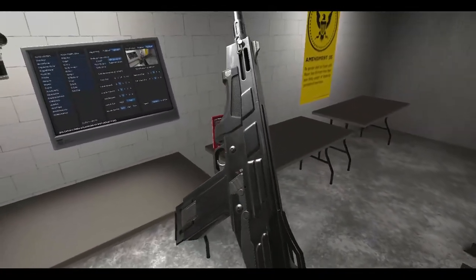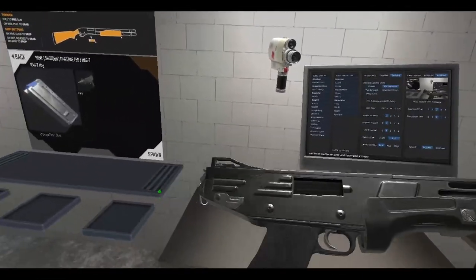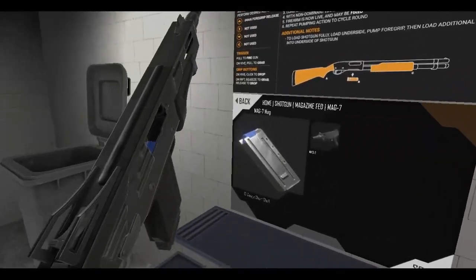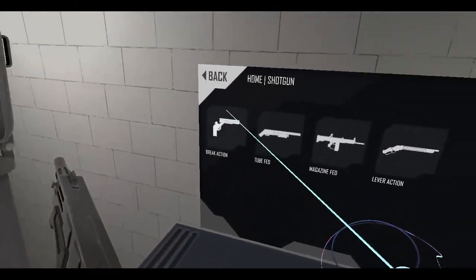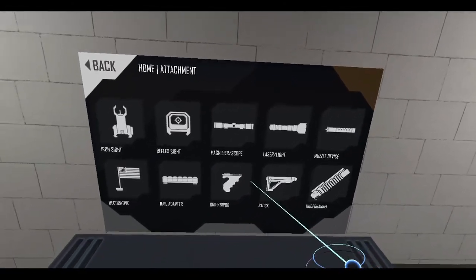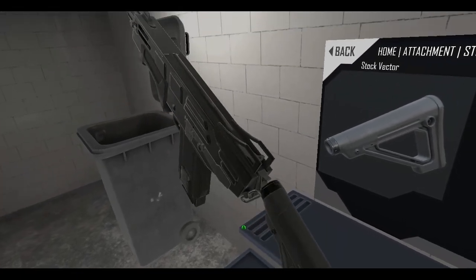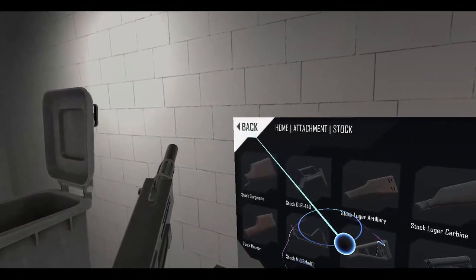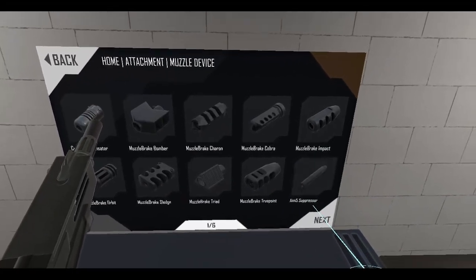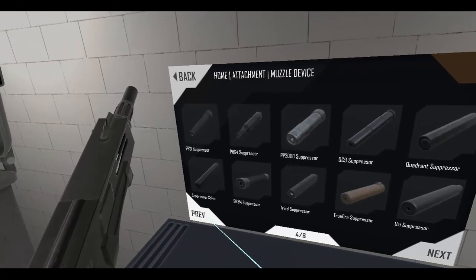So for all you people out there wanting to put a stock on the Mag 7, you can — but that's still coming later. Right now he's busy with Meatmiss, so you can't put a stock on this thing yet. But you can put other attachments as well — we've got some muzzle devices here.